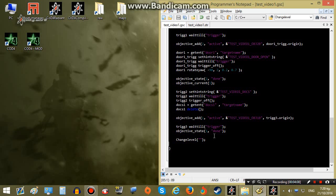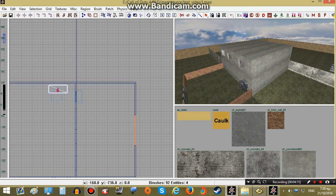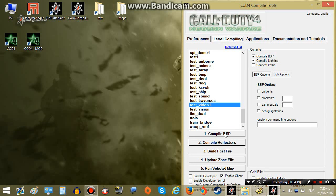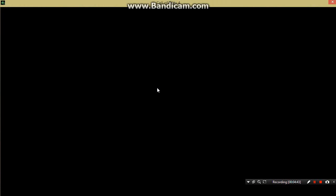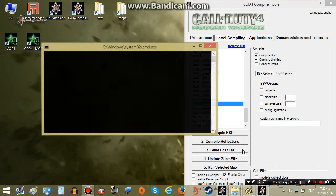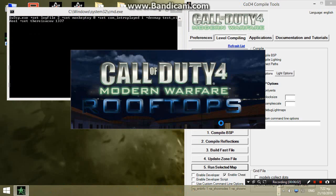Let's see if all of this works right now. Since we did changes in the 3D part of our map, we will have to recompile the BSP. We will also recompile reflections since we did major changes. And then we will have to rebuild our fast file so all those new changes will be applied in the map. Let's see what we did so far and check if everything works.